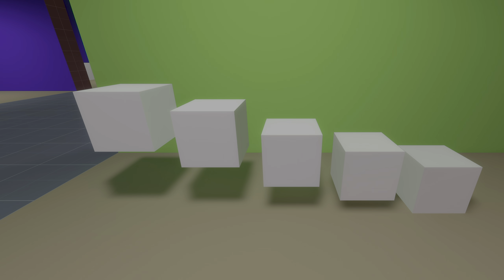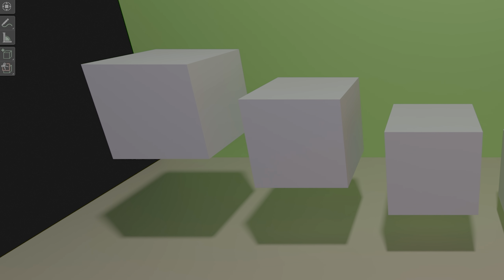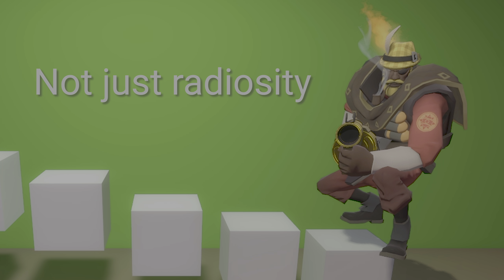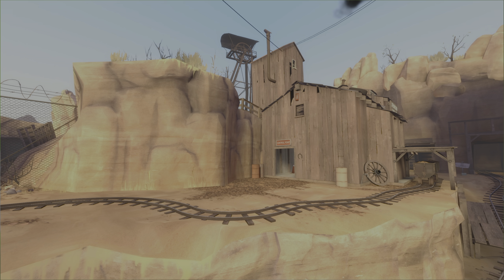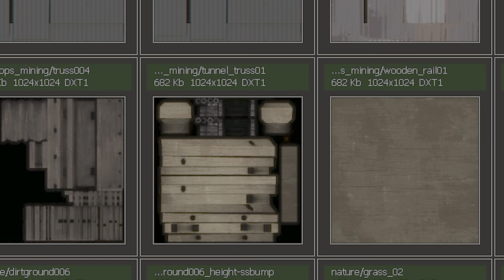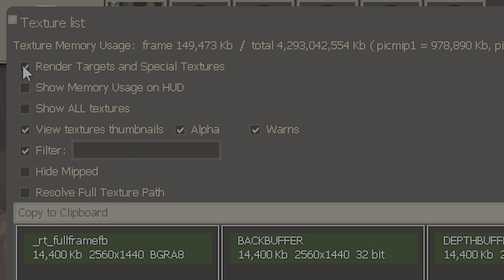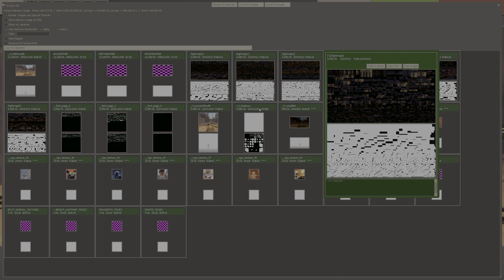To demonstrate how here in Source 1, consider the following example with these cubes. In TF2, each of their shadows shares the same softness, whereas in Blender, using a path tracer, we see that the shadows start soft and get sharper as the cube approaches the ground. But this difference isn't just because of radiosity — it also has to do with the way the light is stored in the map. If you hop into any TF2 map, open the console, and type mat_texture_list 1, you get a list of every rendered texture. By expanding the menu and enabling Render Targets and Special Textures, we see all of the light maps which store the map's lighting.